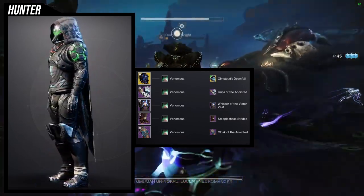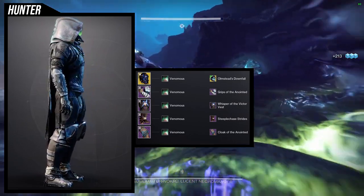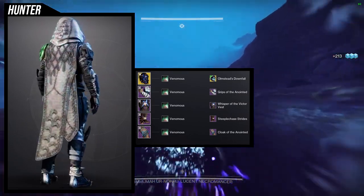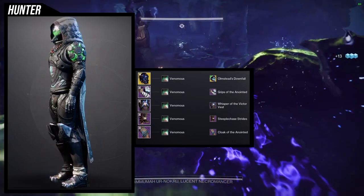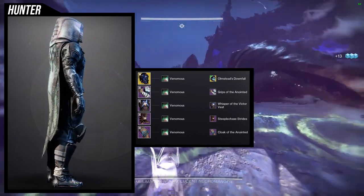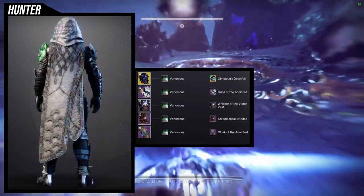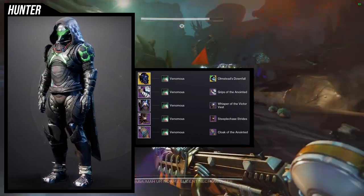For the shader, Venomous is a great choice because of the green glow — everything's super dark but the green glow is super dope. I actually really like this set. I would probably switch out the Cloak of the Anointed for something more technological, maybe the Cabal one for Hunters since it has a lot of glow. I'd also maybe switch out the boots for something with glow on the right side or something symmetrical, but Hunters don't have a lot of glowy boots that would work well.